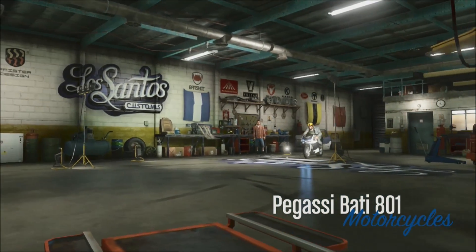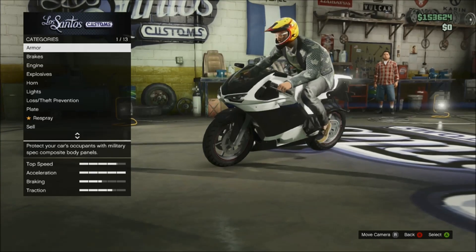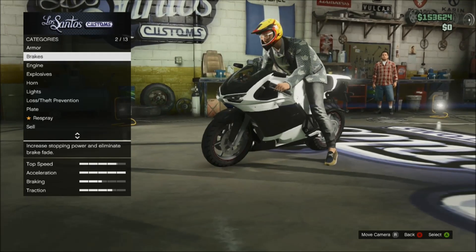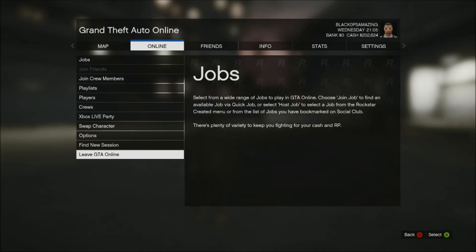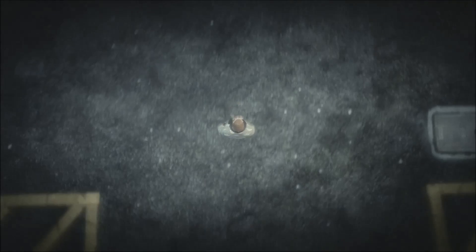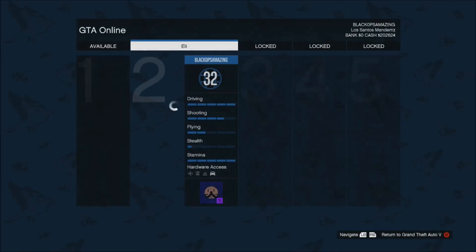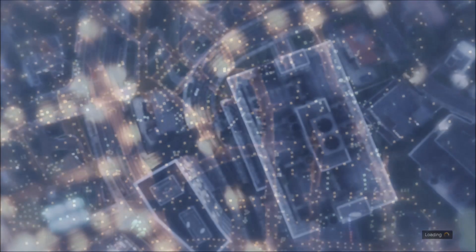Once you spawn back into the world, get back on your motorcycle and keep repeating the process: take your motorcycle into Los Santos Customs, go down to Sell, when it says 'vehicle sold' quickly press Start, go to Online, go to Swap Character, select your character, and you'll spawn back in. If you ever need to do upgrades to your bike in case it isn't at $50,000, do the upgrades, leave Los Santos Customs, re-enter, then do the selling process.